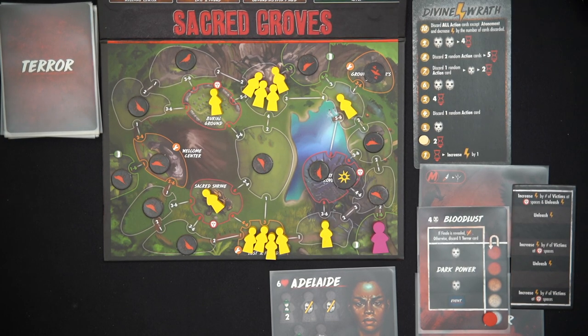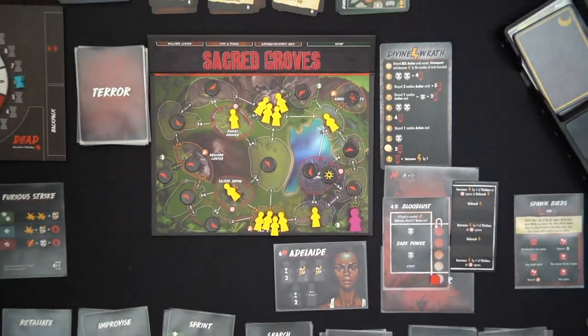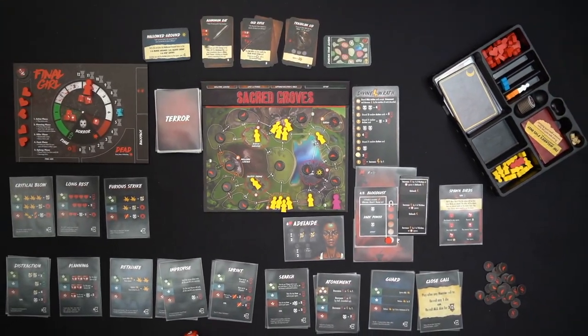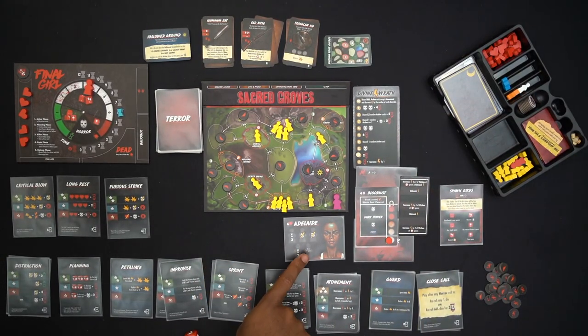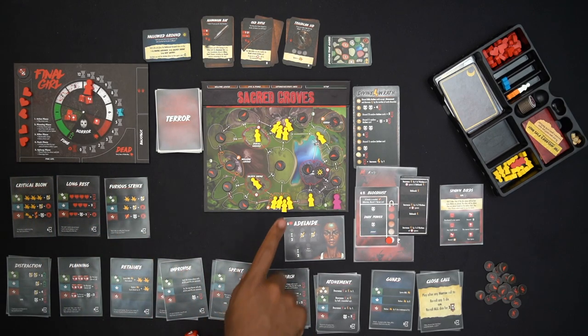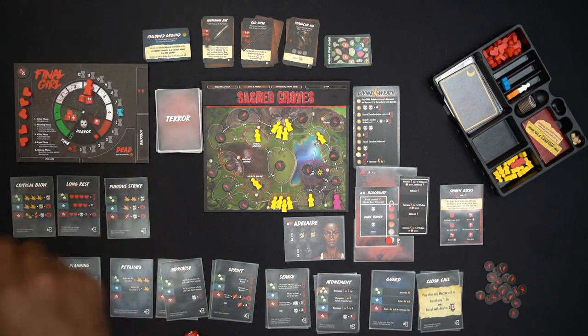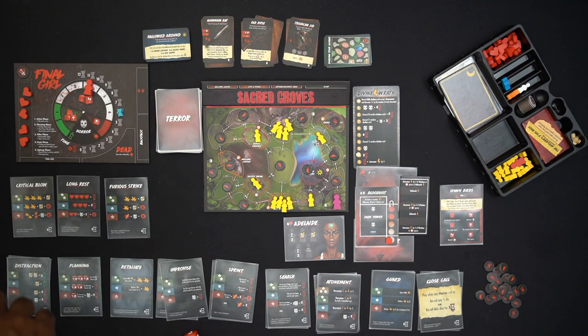Video three, which is this one, is me playing through — a full playthrough, see how I do. The current setup has me on Sacred Groves and I'm playing as Adelaide. I have my health set up and my setup card which is a dueling tour guides. Those are my starting items. My starting event was Hollow Grounds, which is actually very fortunate — it gives me a benefit if I end my turn in that space specifically.